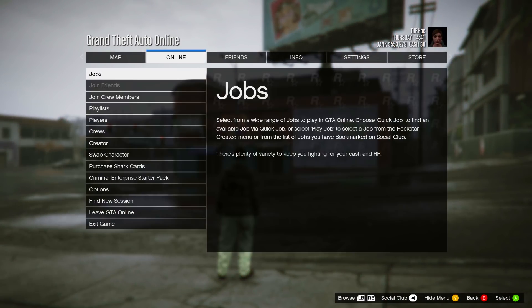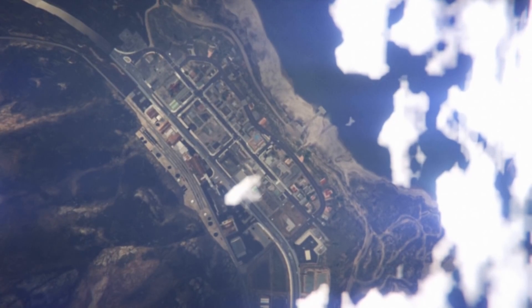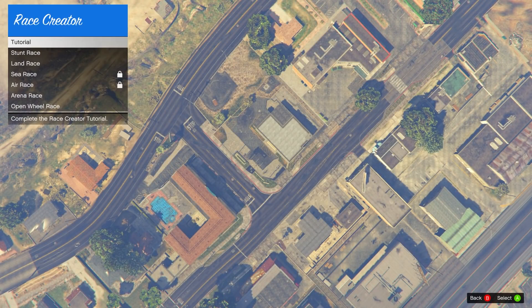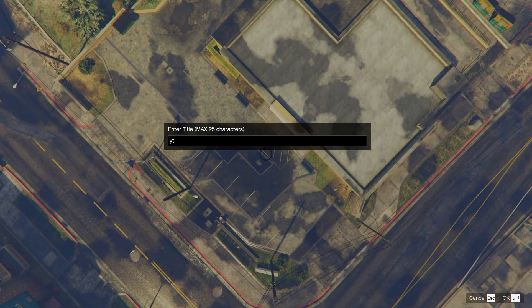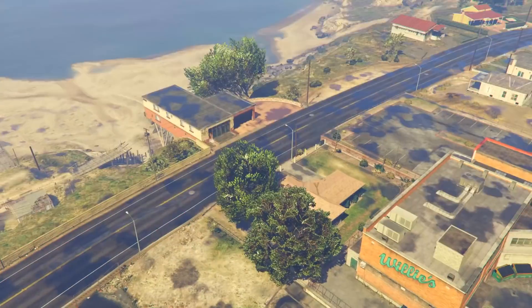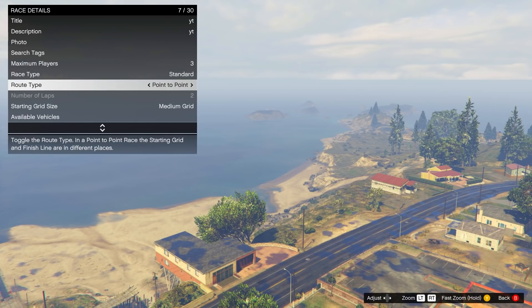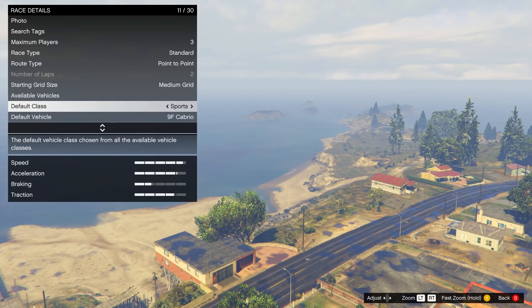Once you spawn back in, open your pause menu, go to Online, and start up Creator. In this menu go down to create a race and make a new land race. Fill in the details — the title, description, and photo do not matter. What does matter: set max players to 3, set the route type to point to point, choose any supercar or car, and then warp over to the airport.